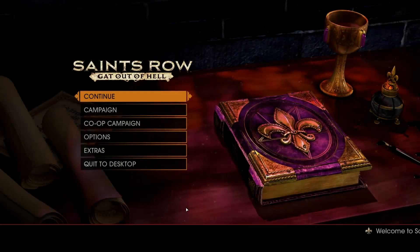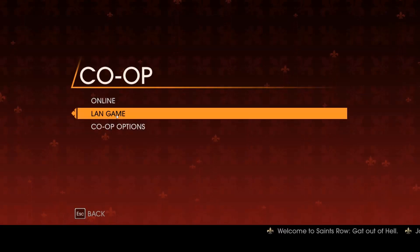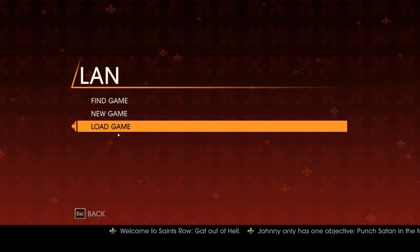So once we get to the main menu, we're just going to go to Co-op Campaign, and we're going to use LAN game. LAN is what Tungle uses to play online, so we'll go to that one. If you're going to host a game, just either create a new one or load an existing game — then you've just got to wait for the other player to join.